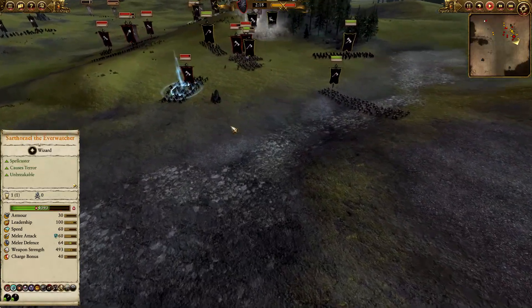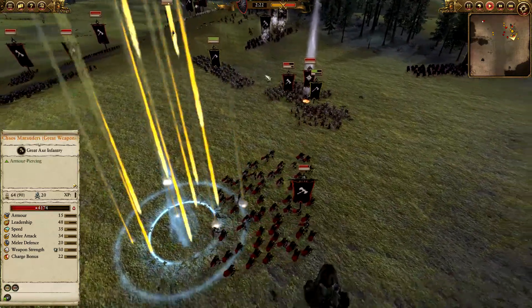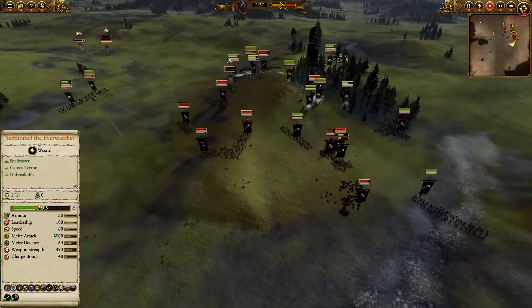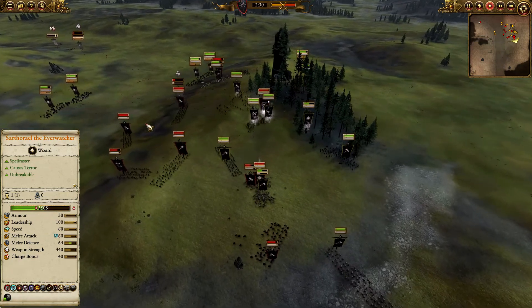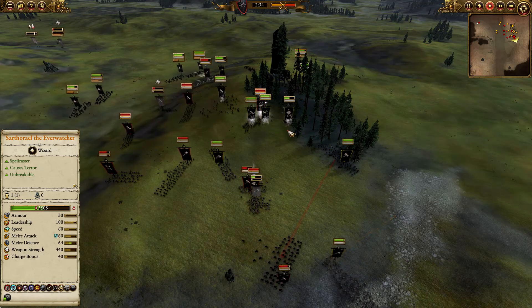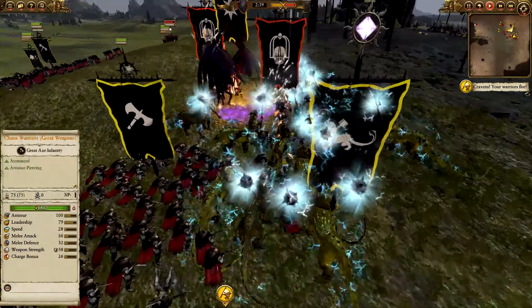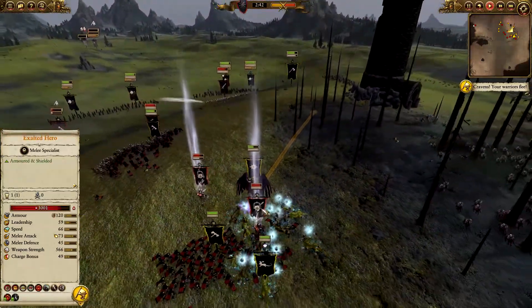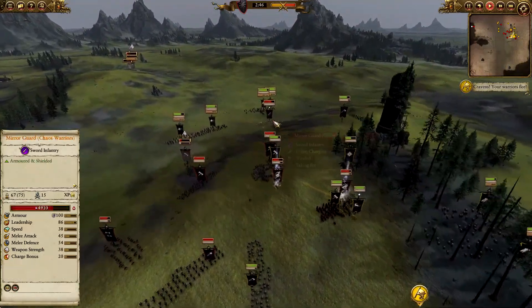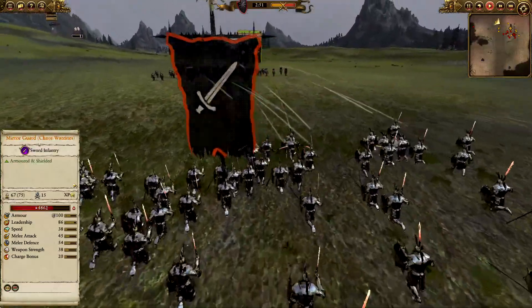Look at this micro — he's dropping the bombardment down. He should have dropped it where they're committed already, or charged a unit in to lock them in place, then drop the bombardment. He may have won the open engagements but I'm worried about the Ever Chosen's ground forces moving in. They've surrounded the two Exalted Heroes — that's a lot of points on those two models. And look at the Mirror Guard — they're just walking after cavalry they'll never chase.